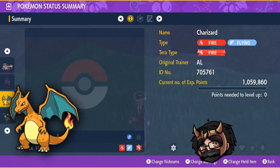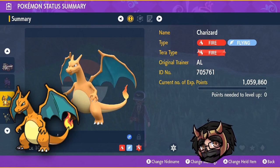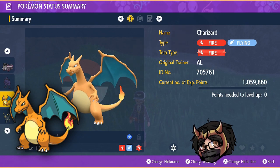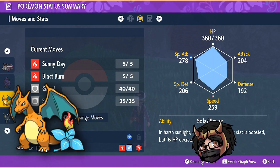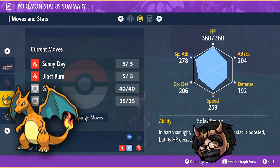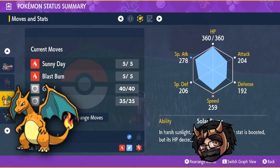For Charizard's held item, give him Charcoal or a Life Orb. Life Orb gives 10% more damage but you lose 10% HP every time you use an attacking move, and Solar Power also decreases HP every turn - so keep that in mind. Give him a Modest nature to raise special attack and lower attack. Now you know the supports and the main damage dealer - let's get into the strategy.